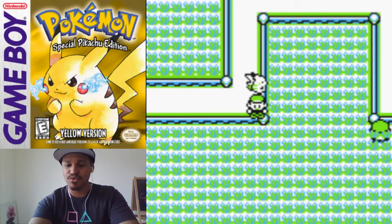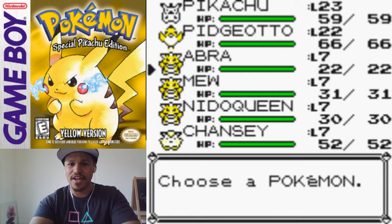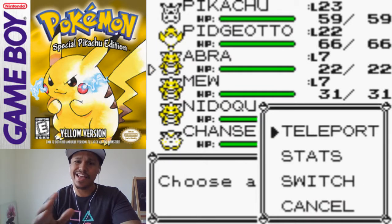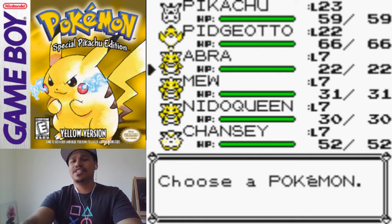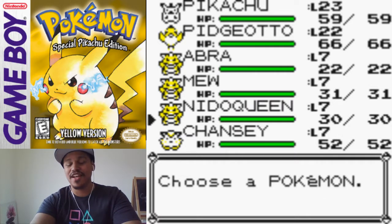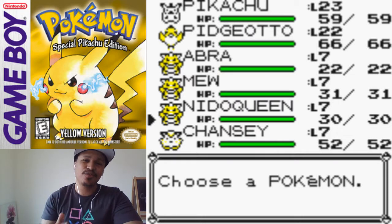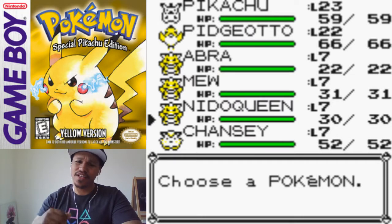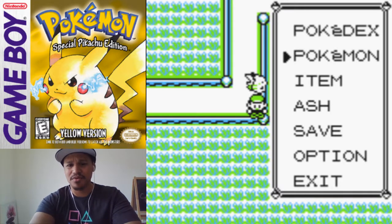Let's look at my team real quick so I can show you guys that I have an Abra with Teleport. Any Abra that you catch this early on in the game is going to have it. As you can see, we've been trainer flying pretty much trying to get as many Pokemon as we can with the trainer fly glitch. I got Nidoqueen, I got Chansey, I got Mew. I got two Mews, actually. Done videos on it. Got Abra.